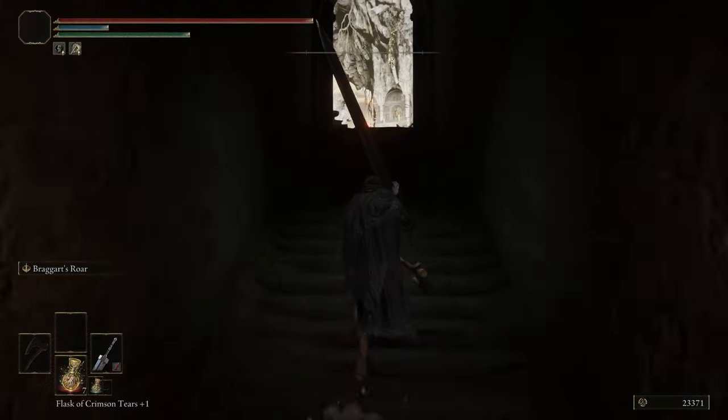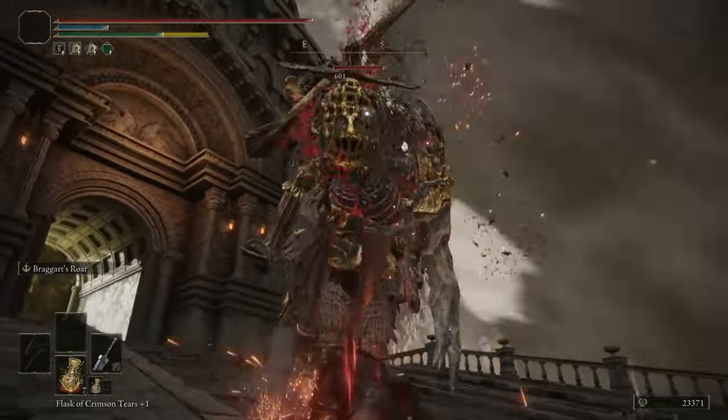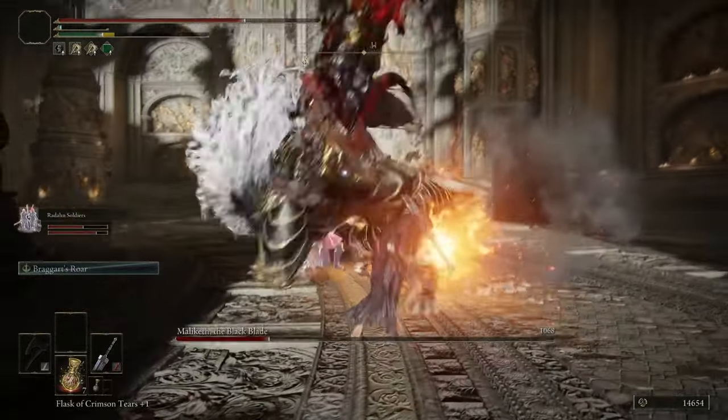For the final item, Malekith's Helm — go back to the Beside the Great Bridge Site of Grace and make a right when you go up the stairs. After you kill the Draconic Knight, which is optional, you'll then have to kill Maliketh. After he dies, you can then buy his helmet at the Roundtable Hold.